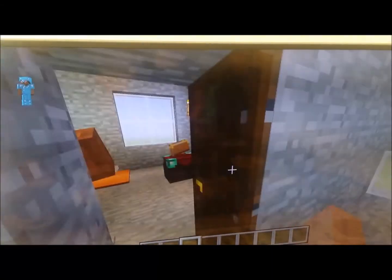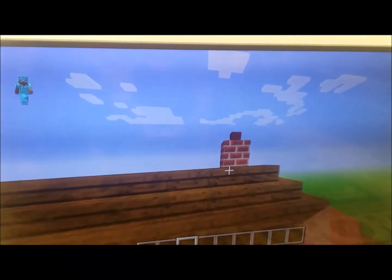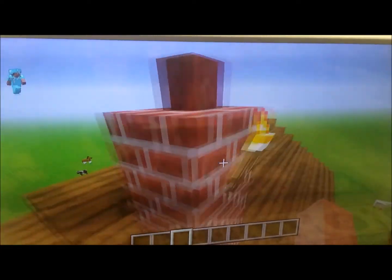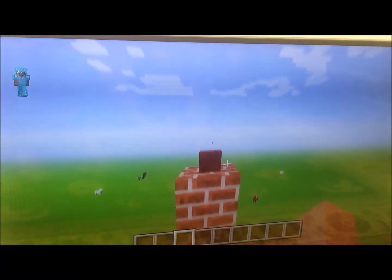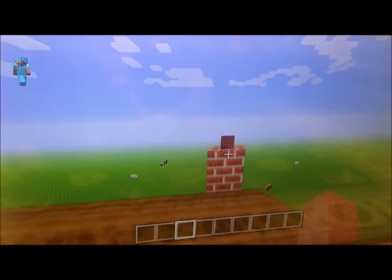Now here is the second balcony. And also, if you see here, I have this thing, and when there is a torch behind it, it will show up smoke like you just saw — like that. So it makes a good effect.